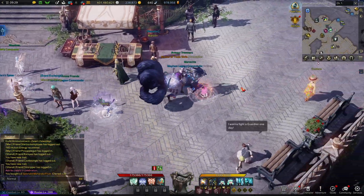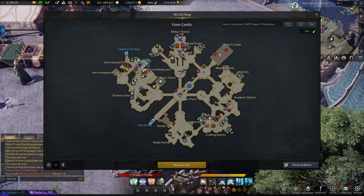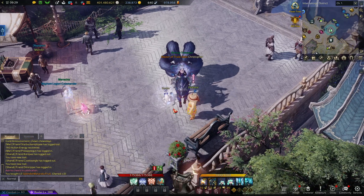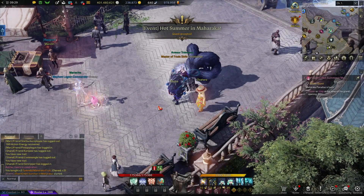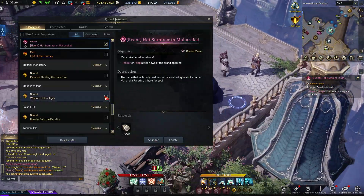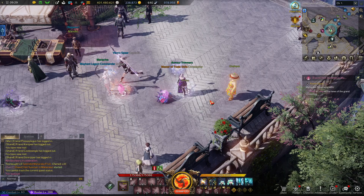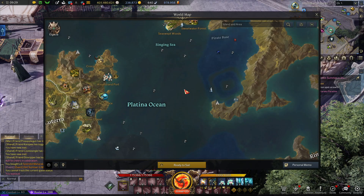Now, how do you start the questline to get to Maharaka Island? You talk to our good friend Ova Here, who is over here in Vern. I assume they'll be in every major city — your mileage may vary as to where they actually are. But in Vern, Ol' Ova Here is right here. You just follow along the questline and you'll be able to go to Maharaka Paradise. Head to Maharaka Paradise — right over here.